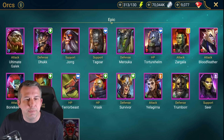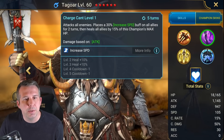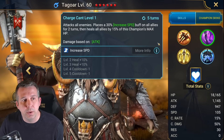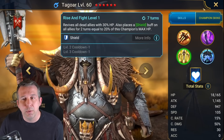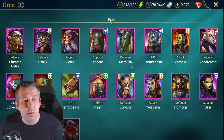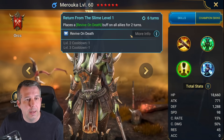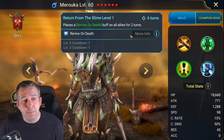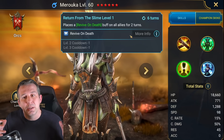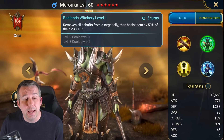Jorg: your reviver for this faction, pretty decent. Tagore: support champion with speed buff and heal on A2, also got another revive. Tagore and Jorg both really good for faction wars and keeping your team alive. Baruka: damage dealer with a revive on death buff - brought in to help with Sand Devil or Iron Twins but she's mid-tier at both, probably wouldn't build her out.